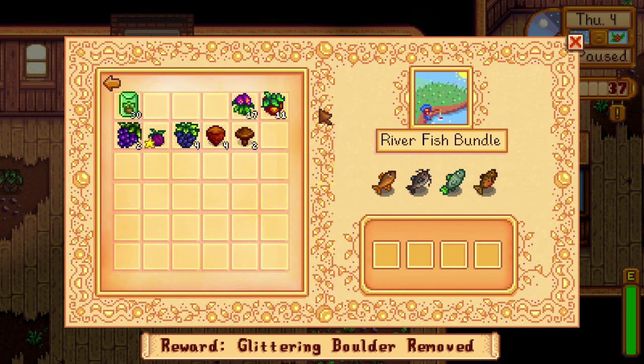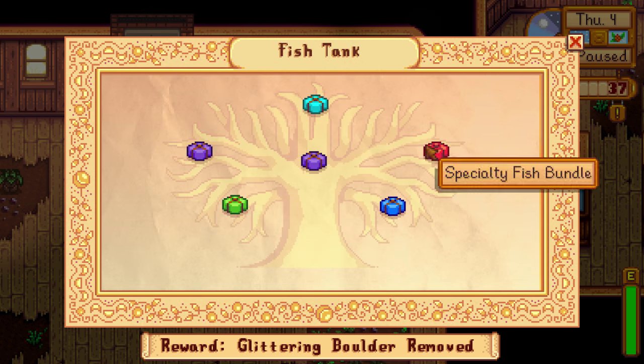River fish bundle: sunfish are found in river areas during the daytime in spring and summer. Catfish are only found in the rain — spring and fall, rivers only, day or night. It took me forever to find that out. Shad are also found in the rain in rivers during spring, summer, and fall — slightly more diverse and easier to catch than catfish. Tiger trout are found in rivers during fall and winter, daytime only. The reward for this bundle is just bait, so nothing crazy.